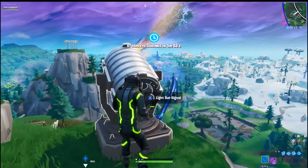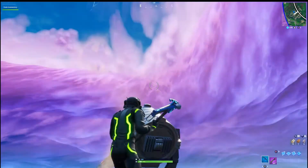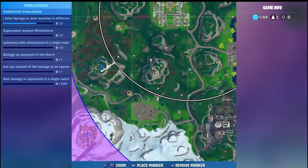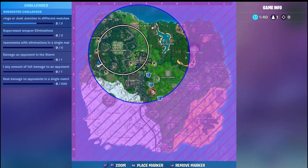Alright guys, this is our last and final location. I was able to do this all in one match — it just took me a little bit to get from area to area. We are just east of Snobby Shores right now. This is where you're gonna land; this is the exact spot. Our locations are right here, right here, and right here guys.